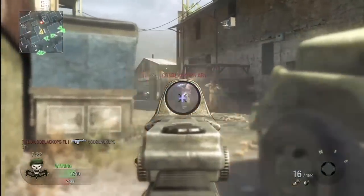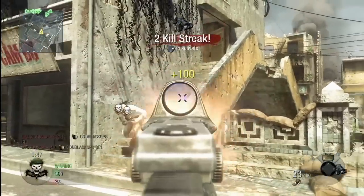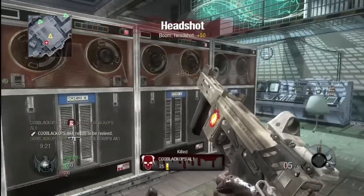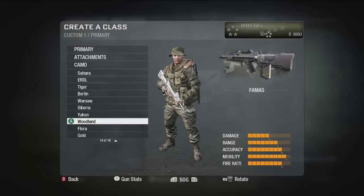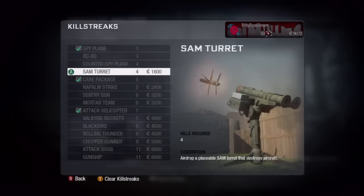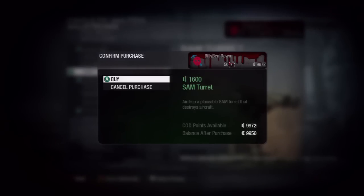Currency is a multiplayer-only feature. It is something you earn at each rank progression, and you also earn currency at the end of a match as a match bonus. With currency, you can buy weapons, weapon attachments, camo skins, customized red dot reticles. You can buy the ability to place your clan tag on your weapon. You can buy perks and killstreaks — everything in the game is purchasable through the currency system.